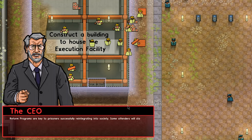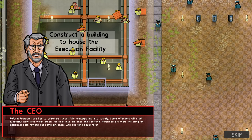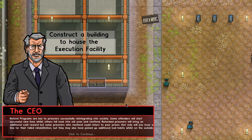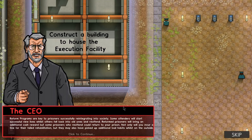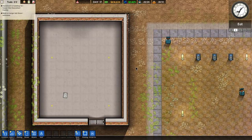Reform programs are the key to prisoners' successful reintegration into society. Some offenders will start successful new lives while others will fall back into old ones and re-offend. Reformed prisoners will bring an additional cash reward, but some who re-offend could return to your prison — not only will you incur a fine for their failed rehabilitation, but they may also have picked up additional bad habits while outside. So if I hold them until their term is done and they go out and commit crimes, I can get fined for that? I don't understand that.